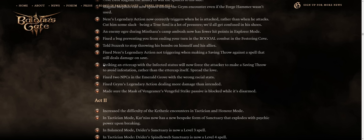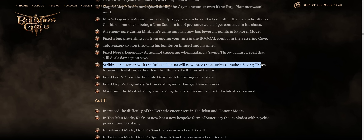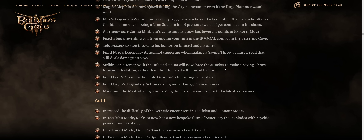Striking an Aethercap with the infected status will now force the attacker to make a saving throw to avoid infestation, rather than the Aethercap itself. It's kind of funny seeing changes like this because I swear there's only a single Aethercap battle in the whole game.